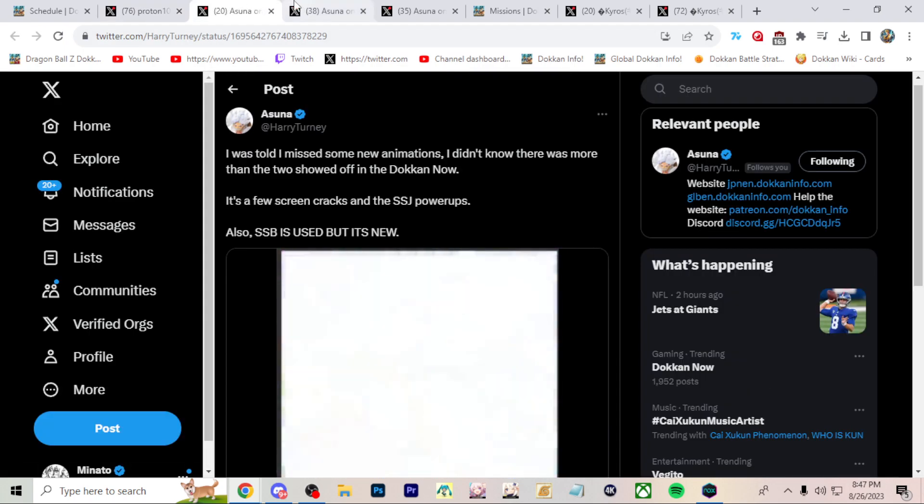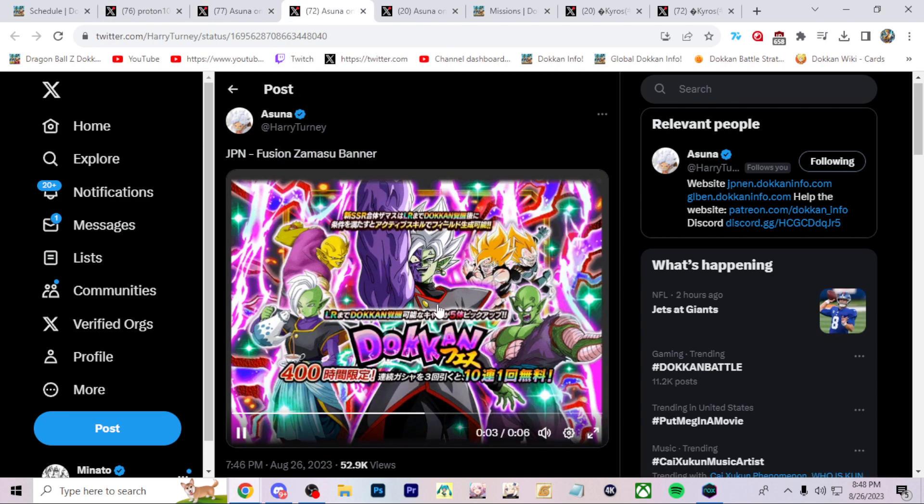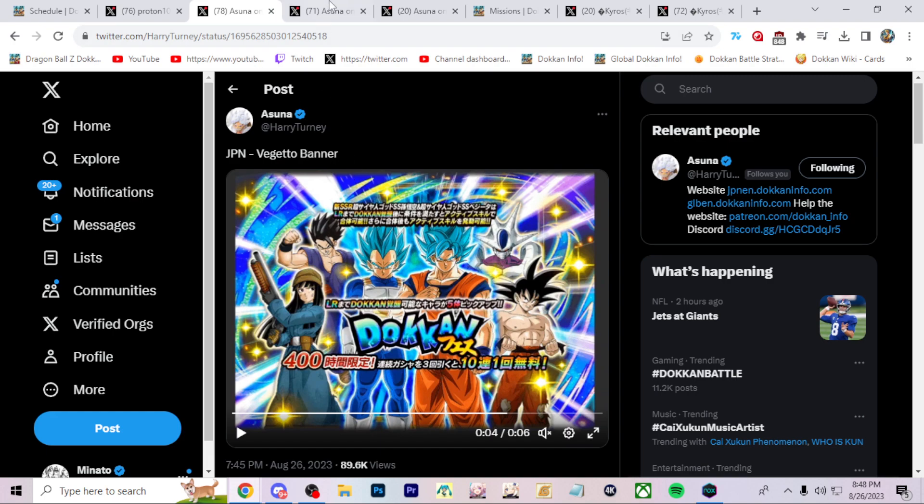We do know the banners for the main units. The Blue Goku and Vegeta banner — which token awakens into Vegito Blue — features STR Cooler, 23rd World Tournament Goku, and LR Ultimate Gohan. That's a cracked banner. Zamasu's banner is probably even better though — Ma Jr. and Orange Piccolo are on it along with Fusion Zamasu himself. These banners are just really really powerful. You're gonna want to summon here for sure. I'll probably make a video talking about whether to summon or not.